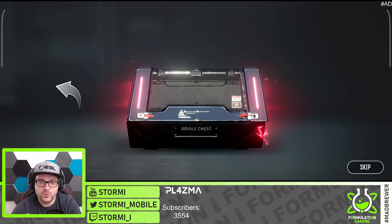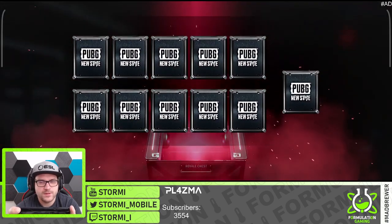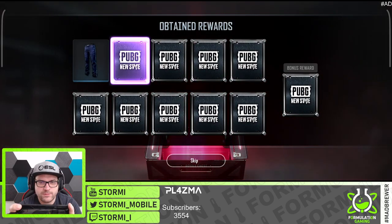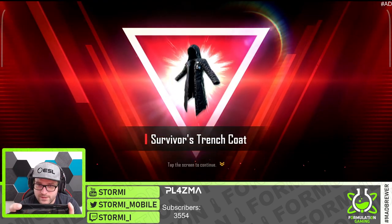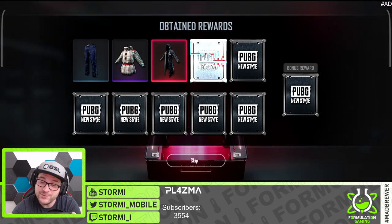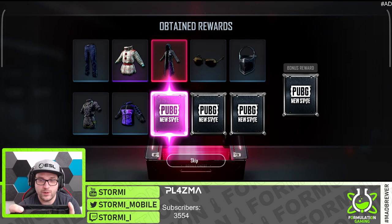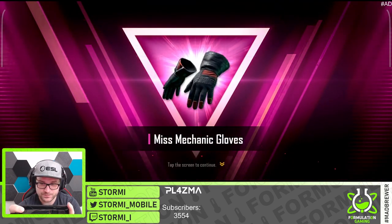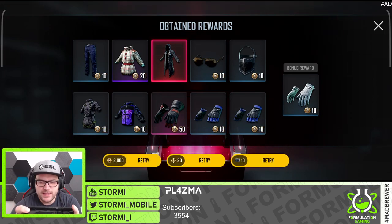The third 10-pull — there is a mythical! This looks so dope. The gray turns into red, lightning's around it, and there it is — we got the survivor's trench coat! I would even prefer that over the piggyback outfit. But we are not done yet — Miss Mechanic gloves. And that was the third time. Let's go with the fourth.